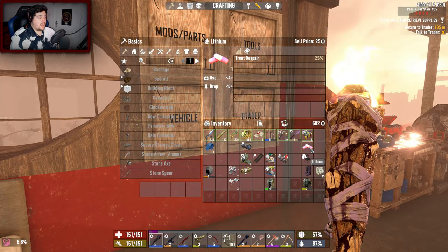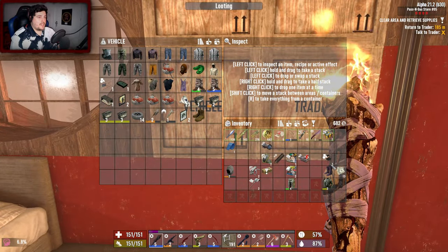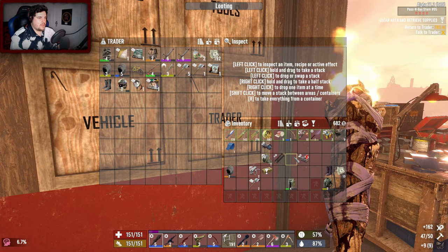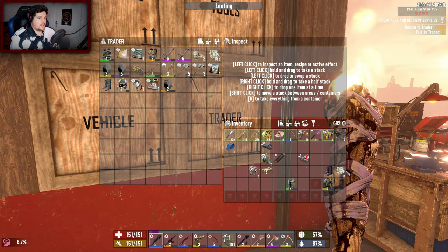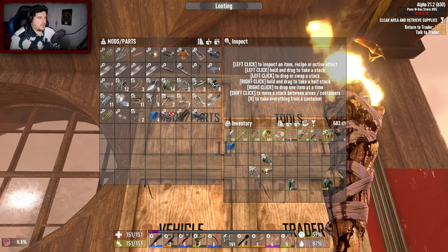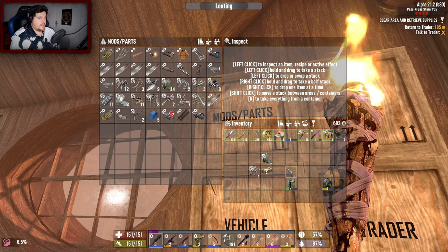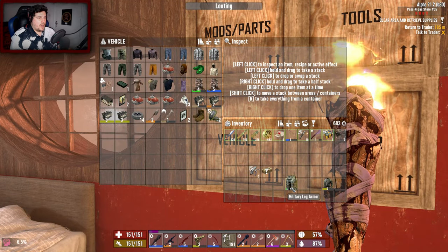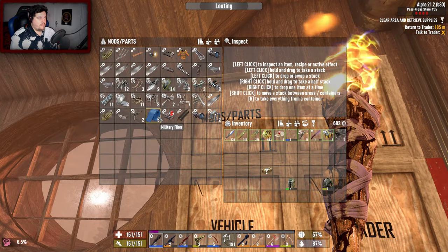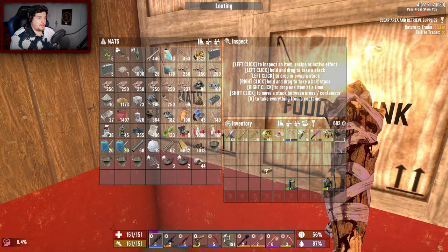We got a fortifying grit mod — not a bad day of looting I must say. Yeah, we didn't get the hazmat stuff that we wanted. Lithium — 25% on despair — pretty sick, but I'd say it's a bit late for that. Military fiber — so we got five parts. Military armor scraps into military armor parts. You'd think it'd be military fiber but it's not. I think military fiber is the game's version of carbon fiber, possibly.